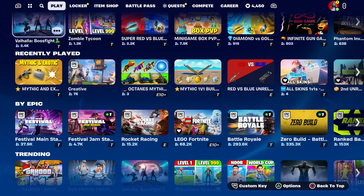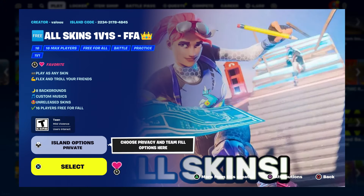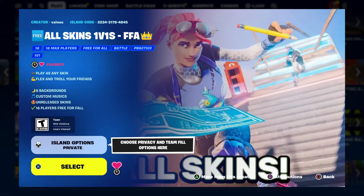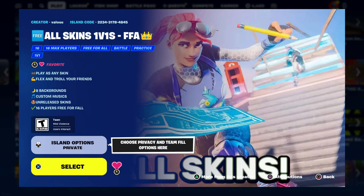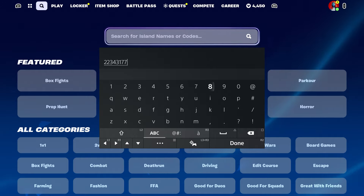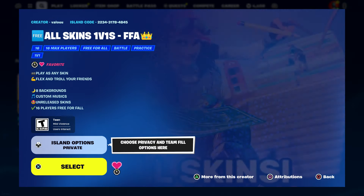Once you have her, we're going to start up a map called 'All Skin.' The map code is 2234-3178-4845. This map is updated with today's update and you can get the unreleased skins through it.